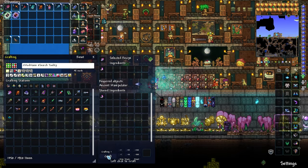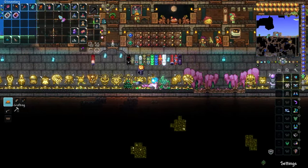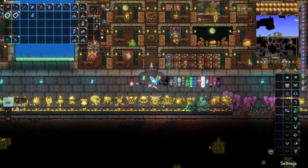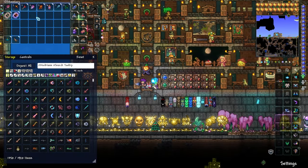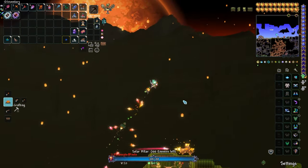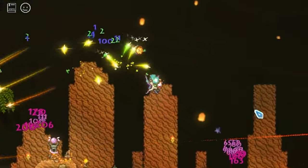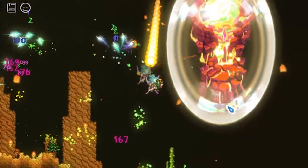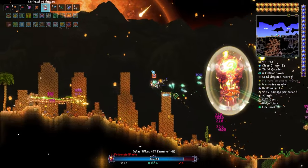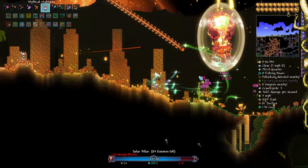I can make the Nebula Arcanum and the Nebula Blaze. I don't really use the Arcanum much - I think it's cool but Nebula Blaze is usually the best option for me. It came up Mythical already - ain't that a sign. Look at that big damage. I probably won't be using the Razor Blade Typhoon - I used it one time. Let's get the Solar one out of the way - that's the one I didn't want to do.